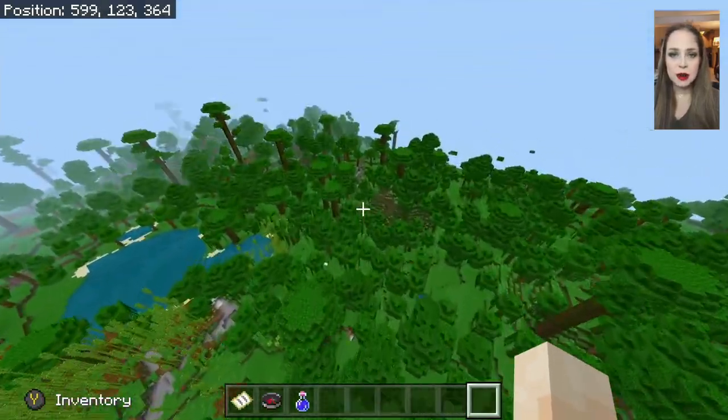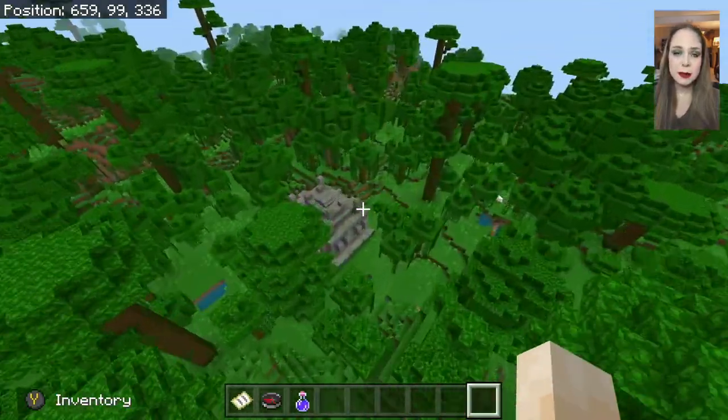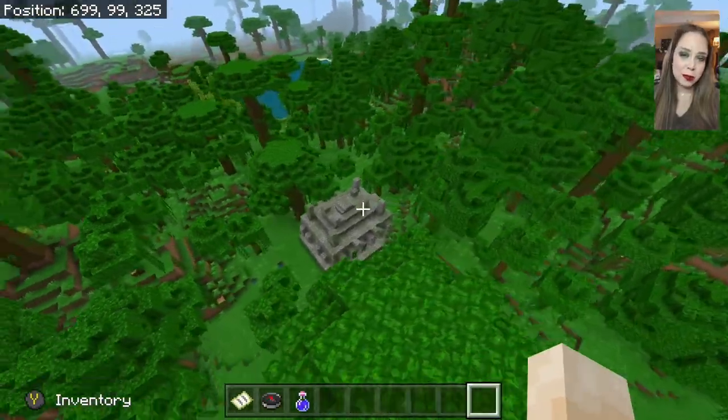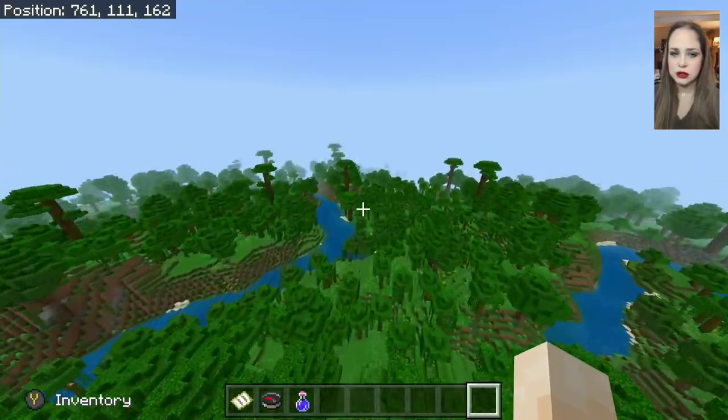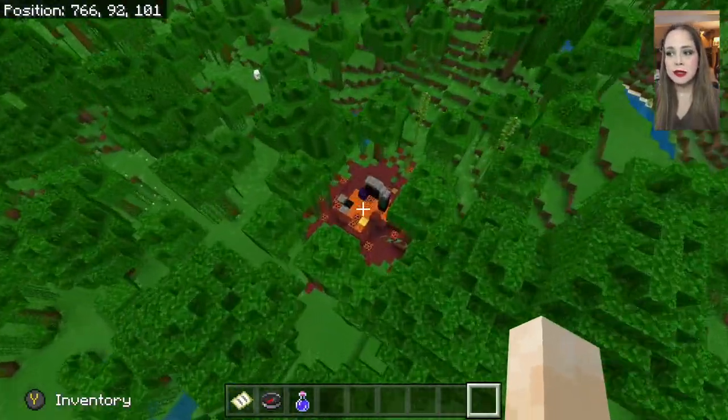What's also sweet about this seed is that there are three villages on the spawn map, and two of them have a blacksmith, so that's extra nice. And then there's even a jungle temple — there's usually a jungle temple in the jungle.